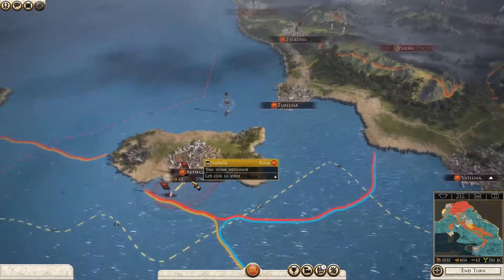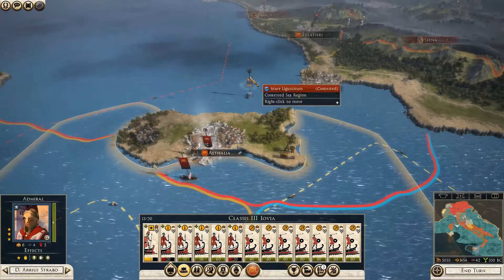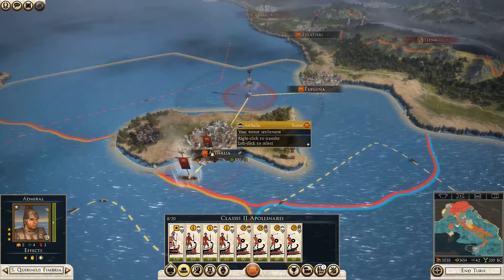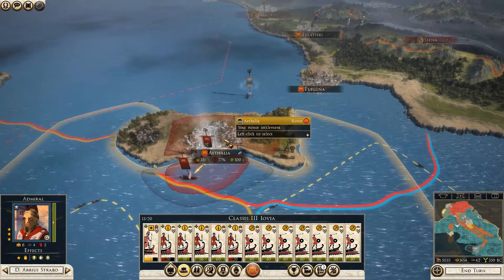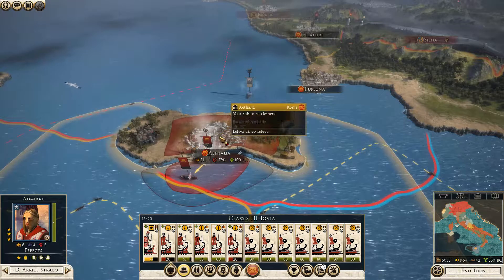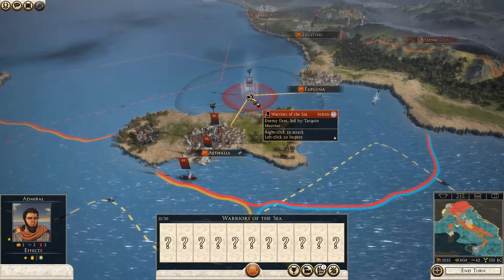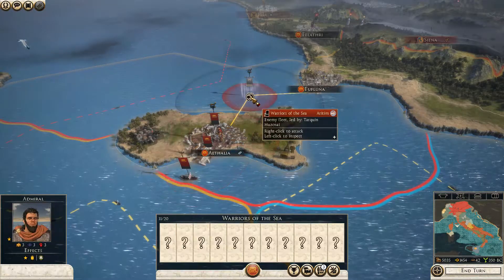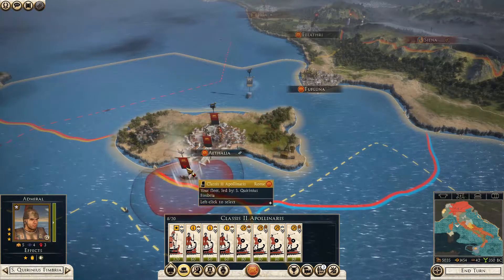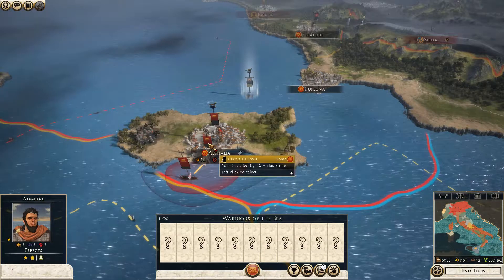Once I get these two armies pushing up I can start gobbling cities up. There's also a fleet I need to deal with - Warriors of the Sea. I've got two navies: one with 13 ships and one with 8, versus his 11. So I've got 21 versus his 11 - I outnumber him nearly 2 to 1. I should be able to send both navies around to deal with him.